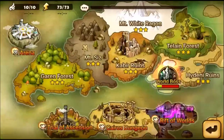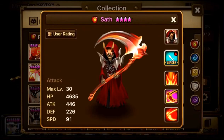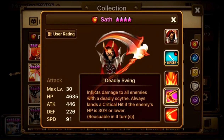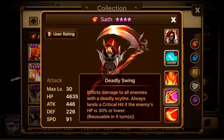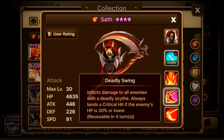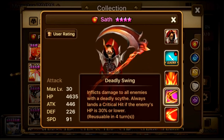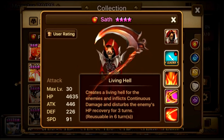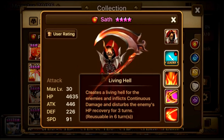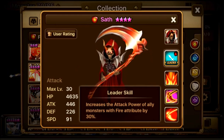Now let's look at the fire grim reaper, Sai. First skill is Deadly Swing — inflicts damage to all enemies and always lands a critical hit if the enemy's HP is 30% or lower. Second skill, Living Hell — creates living hell for enemies, inflicting continuous damage and disturbing HP recovery for three turns. Same leader skill: increases attack power of all fire monsters by 30%.